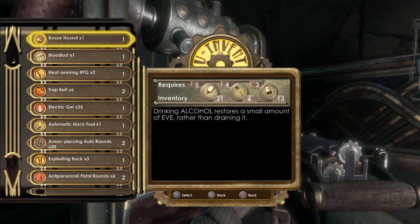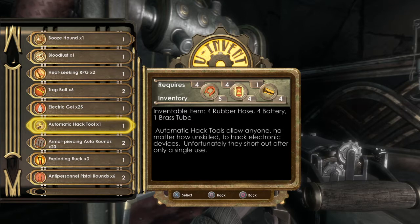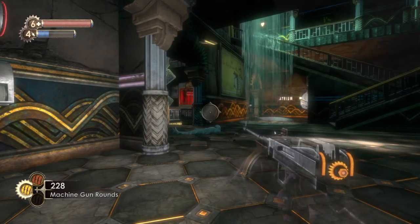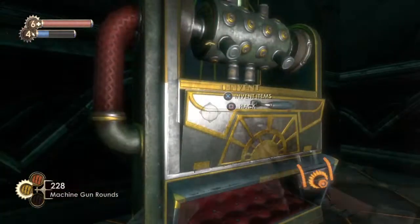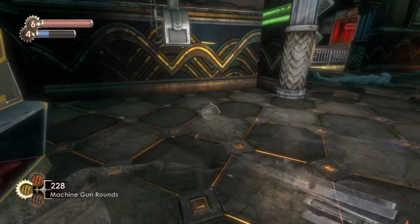Let's look here — is there anything good I can make here? I don't think I need these tonics. Heat-seeking RPGs might be nice. Trap bolts — I haven't even used those. Electric gel. An auto-hack tool; I seem to use a lot of those, so let's make one. Armor-piercing auto-rounds. Exploding buckshot. Where are the armor-piercing auto-rounds? Maybe I should make some. There — now I have some.